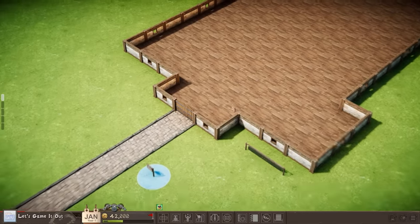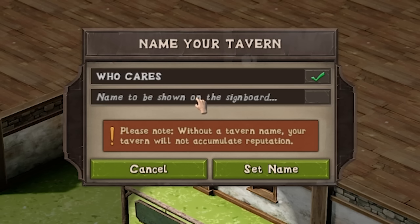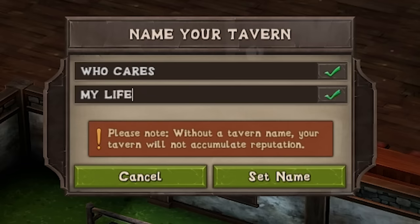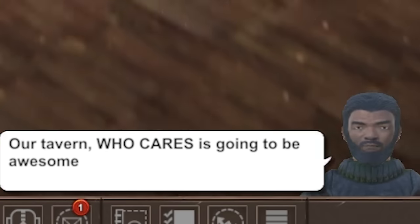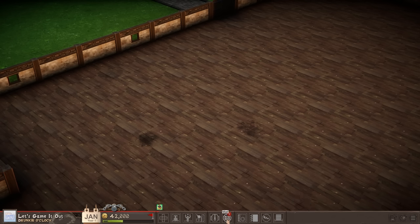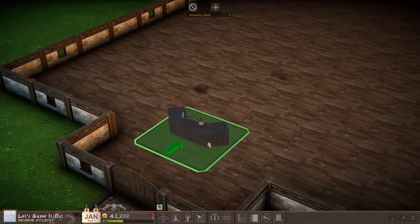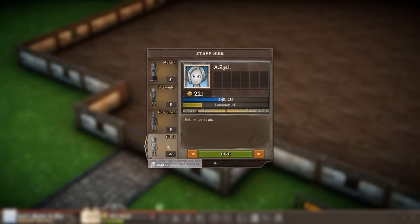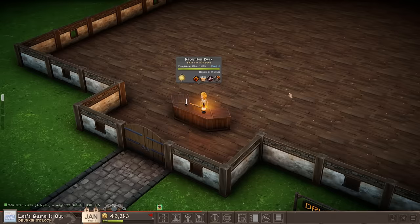Okay, so the game wants me to do this the right way this time, so I will do that to a point. Tavern name, who cares? What's the outward facing name? My Life Is A Lie. Perfect. We're ready to go. Tavern, who cares? It's gonna be awesome. Thanks for the vote of confidence. Okay, so watch this. First thing at the front - reception desk. I didn't want to do these before because I didn't think I was classy enough for them. Just so I don't forget, let's put a clerk there right now. Fine day, isn't it? It sure is.